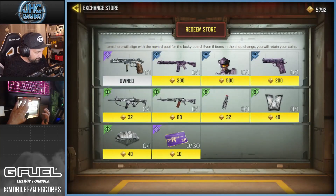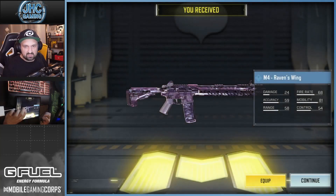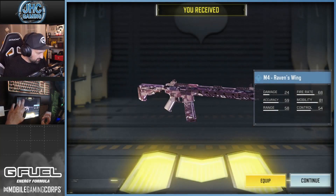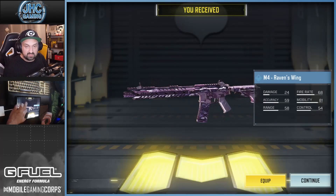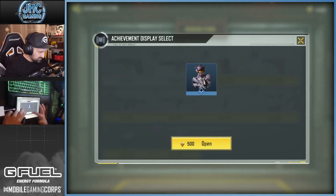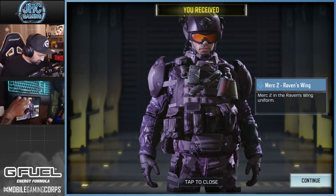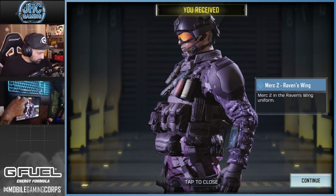We're gonna buy the M4 — 300 tokens — and it's a Raven's Wing. It's gonna go nicely with the soldier, probably the same colors. And let's go with the soldier now — 500 tokens for the new Merc. Nice. Yeah, it's all purple.